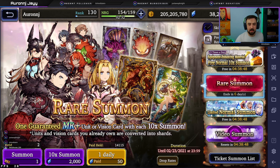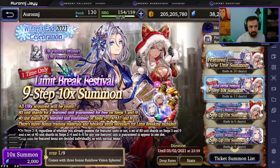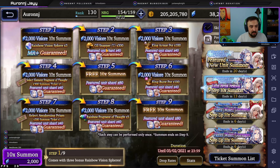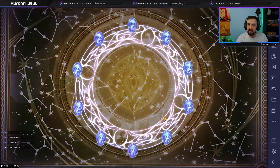And we're back. Okay, here we go. Now let's pull. So where's our nine-step-up? That's what we're doing straight away. 2k paid. We are not guaranteed shards on this one. In fact, the only thing we're guaranteed on this one is three rainbow spheres, which is still pretty good. So here we go. First pull. Brown book — are we skipping? It's the first pull a skip. It's a vision card. Maybe we get a change.